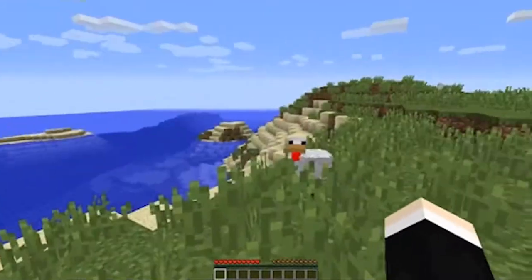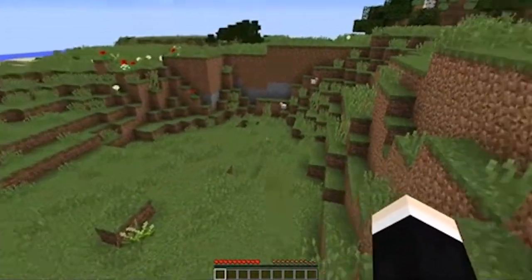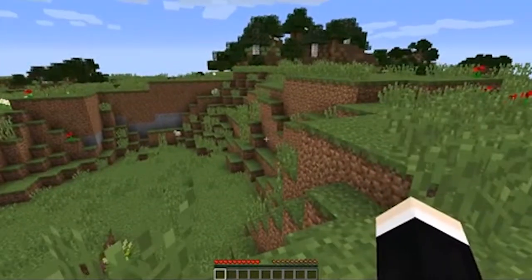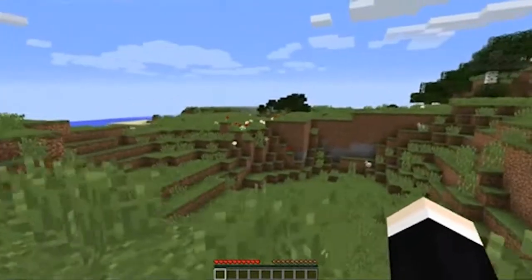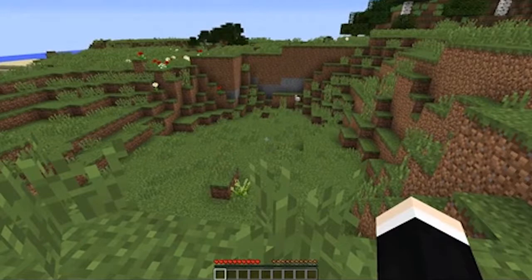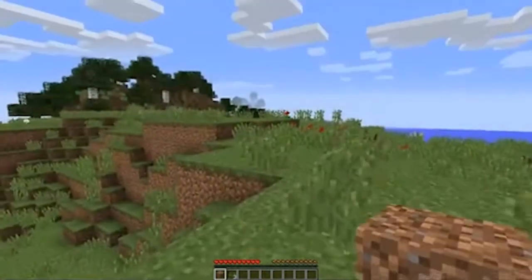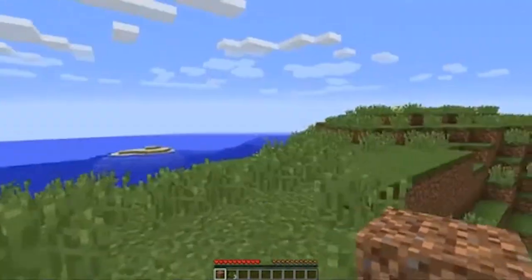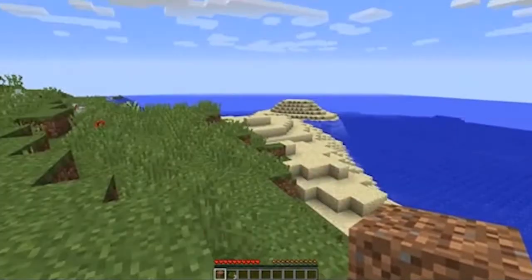We have so many chickens. We have a beautiful little bowl here, and actually we're in spawn chunks. This would make a really good place to put our iron farm. The only problem with putting an iron farm here is the doors may extend over into spawn chunks.